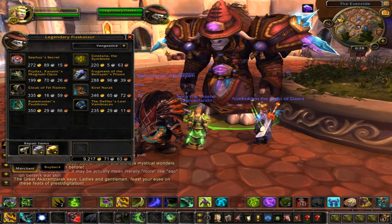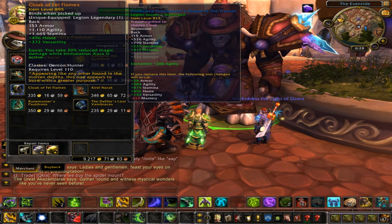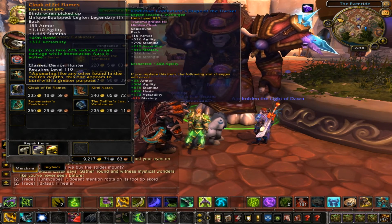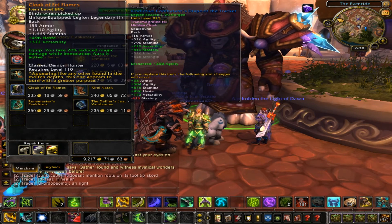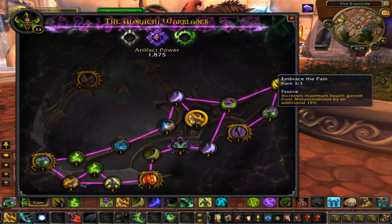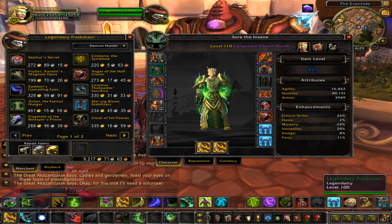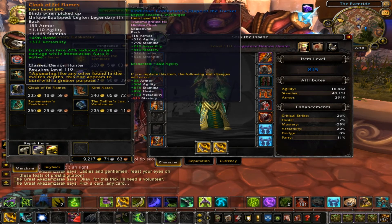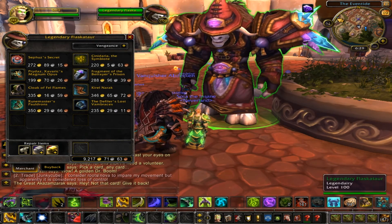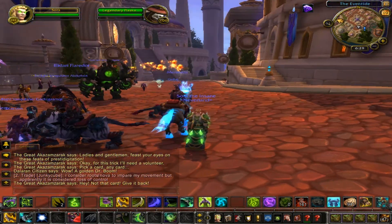Metamorphosis resets the remaining cooldown on all your Sigils. And last but not least, you take 20% reduced magic damage taken — against casters that is probably the strongest thing right now. Some of the other ones aren't too bad either, like the leech one and the cooldown reset on Sigils, but overall I feel like the 20% reduced magic damage legendary is the way to go for Vengeance. I hope you guys found this guide helpful, and I'll see you guys later.